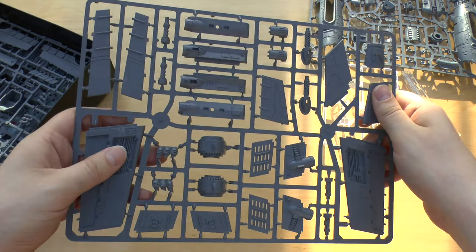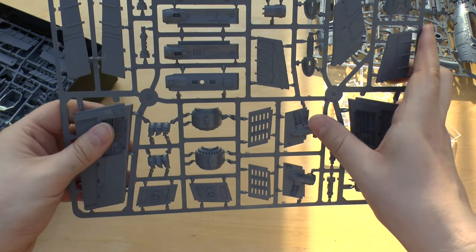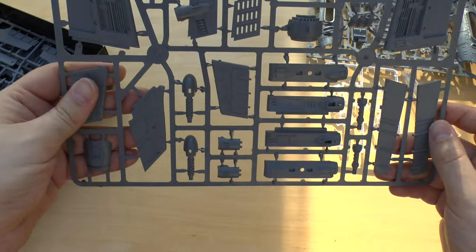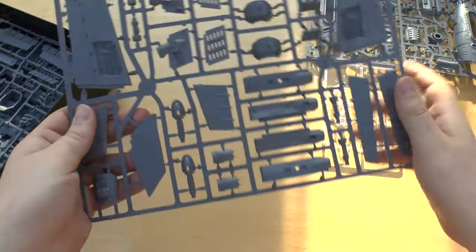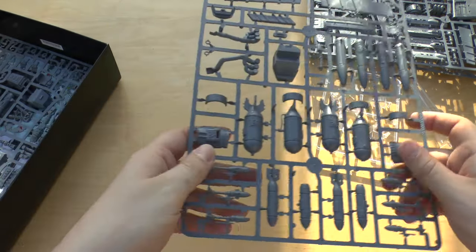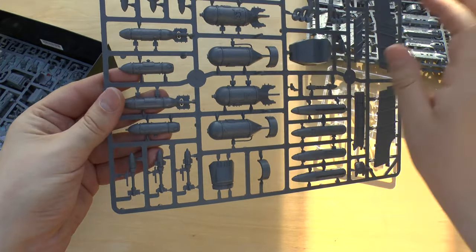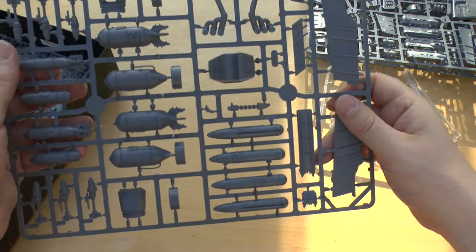And the fins. Some thrusters maybe, or armored parts for the guns — that looks pretty nice. Some more glyphs and things, some vents maybe for the engine — I'm not sure. And this one — so you get four sprues in this kit for £40. Four big sprues. These are all your bombs it looks like, and your rockets, some exhausts.